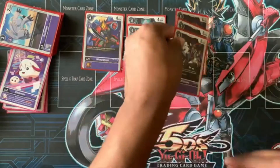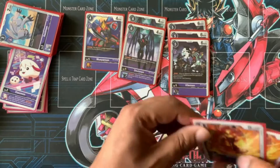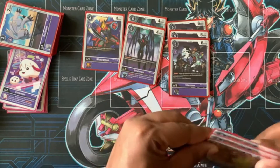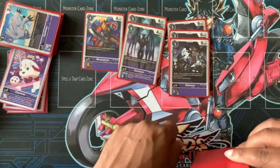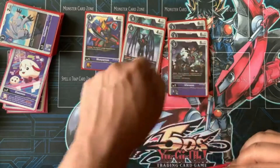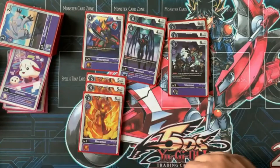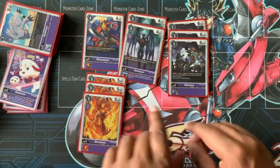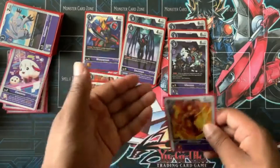Next we have three Bakemon for blockers — always gotta have blockers. I made the mistake long ago of not putting in blockers and I was in for a bad time. So now there's my blockers. And then three Skull-Meramon — low cost, very efficient, just in case you can't get anybody out in particular.